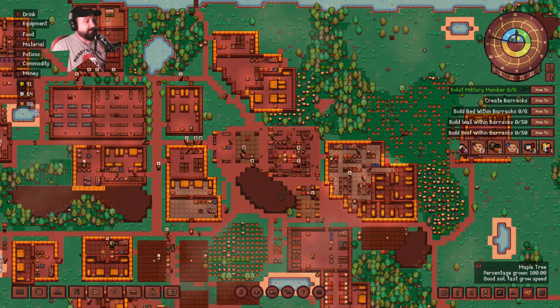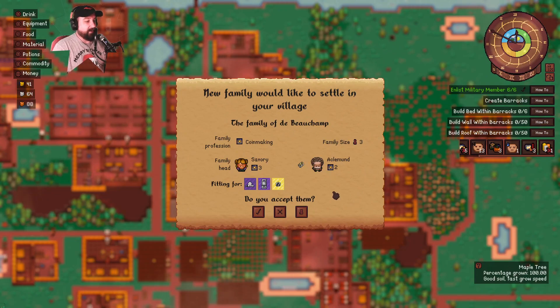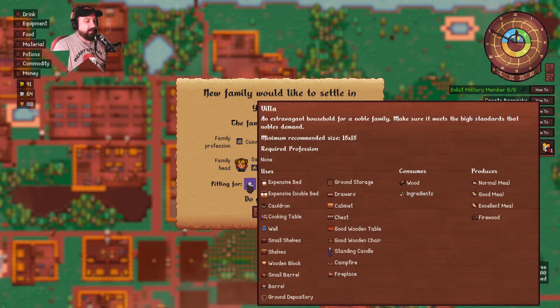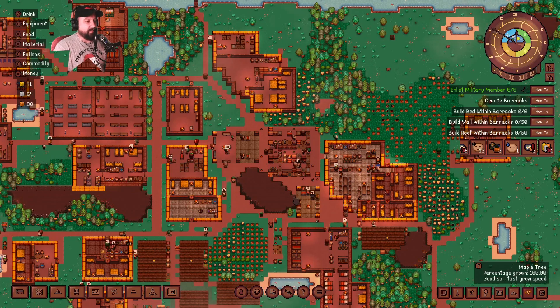It's still coming in too. A new family of coin makers. What do they do? Middie workshop — produce valuable coins from ingots. I don't have any ingots, so I guess I don't really need them. Tavern. Oh, these are nobles. Can I see their family tree? I don't want to give them another villa. So we're not going to accept them right now — that'll be something maybe we'll consider later on. I've got 41, and now why is the money going down?